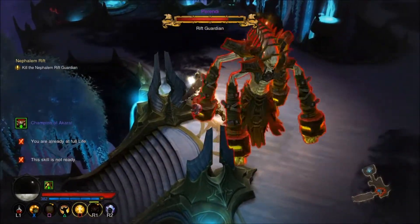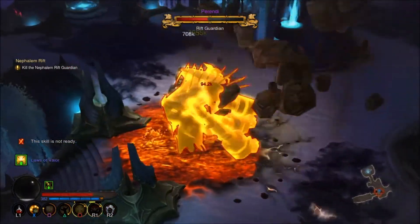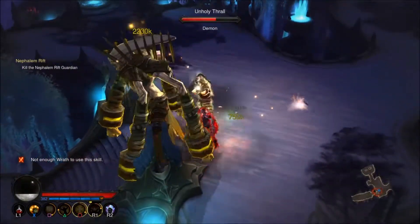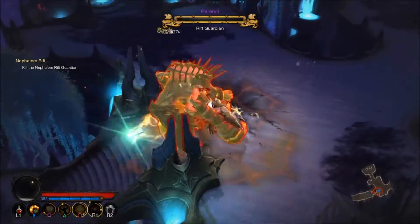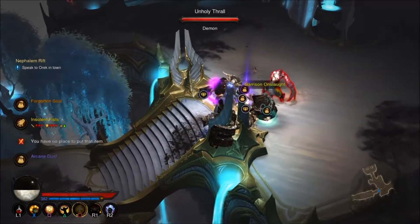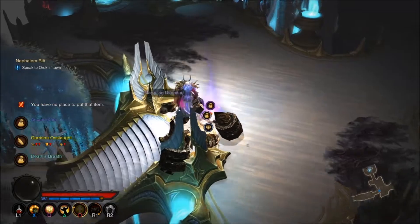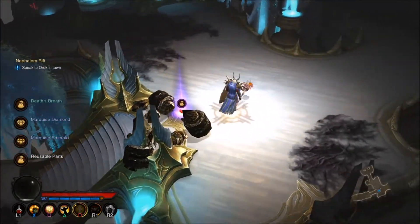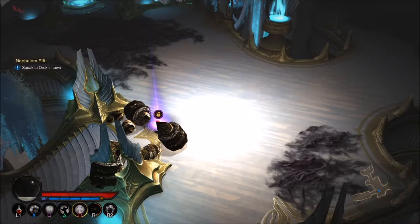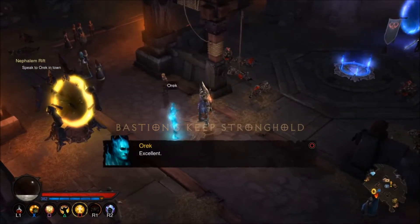Alright, this guy actually does quite a bit of damage, we gotta watch out for that. Die son! Okay, all dead. Alright, yes! I just emptied my inventory for the blood shards. So that was a nice easy little rift - just a little introductory thing. Let's turn this in - going to Paragon 383.